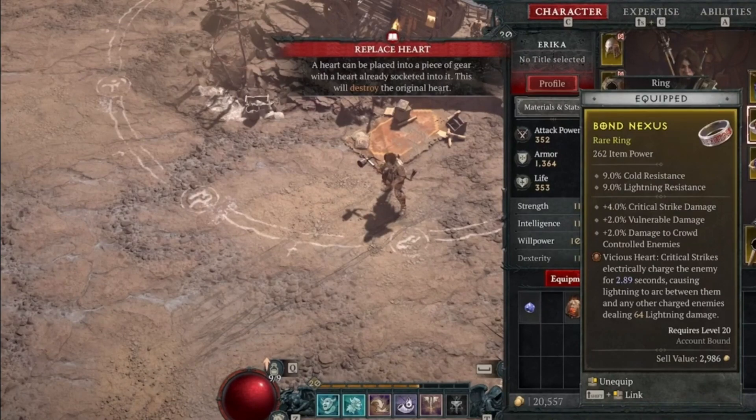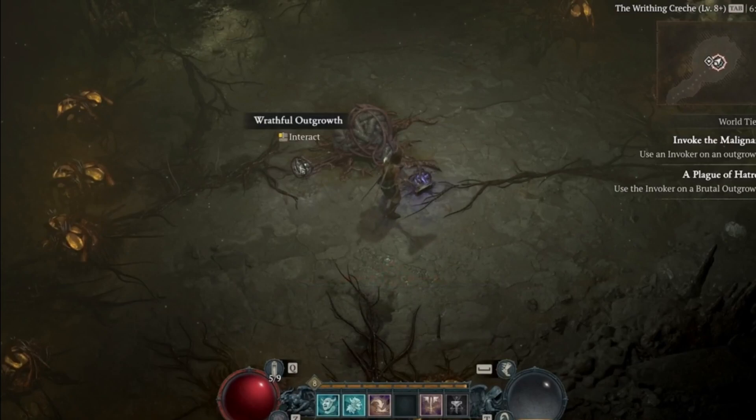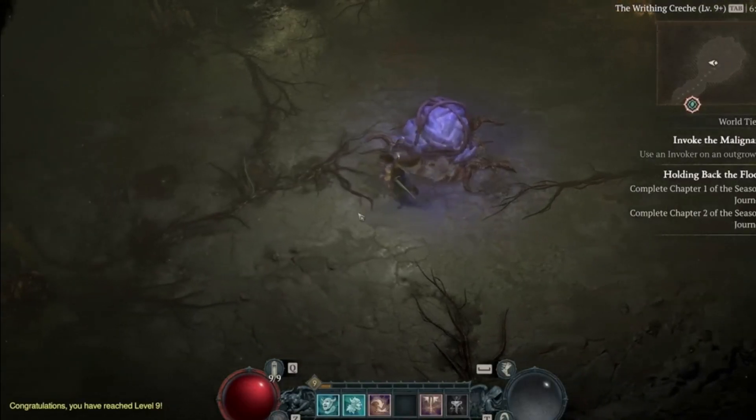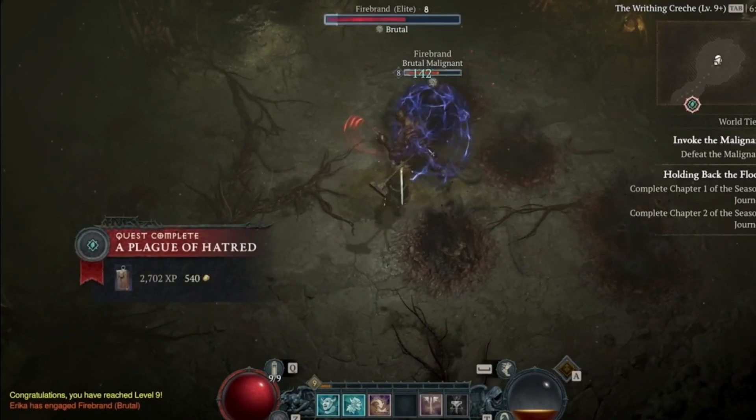Season 1 is going to be taking place post-Diablo 4 story. They did stress to make sure the campaign is done first so that you can dive right into the season. They say that corruption is spreading. We have the new NPC Cormand — the guy that you just saw in the trailer. He is a former Cathedral of Light priest who attempts to tackle this corruption by himself, but he is unable to, so he calls upon us to suppress it.